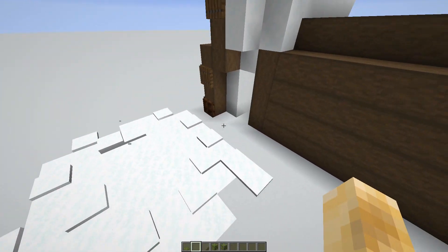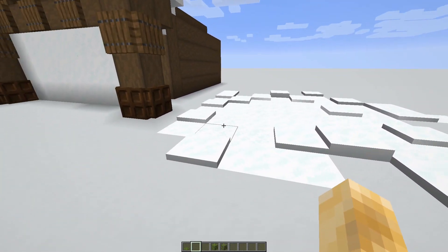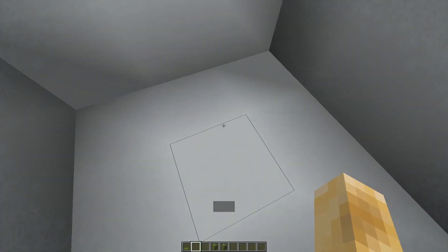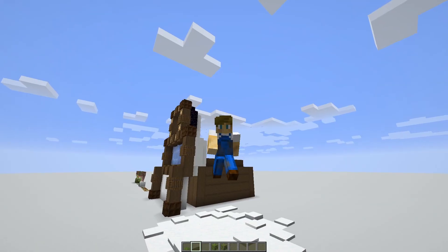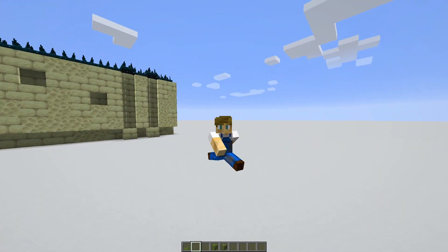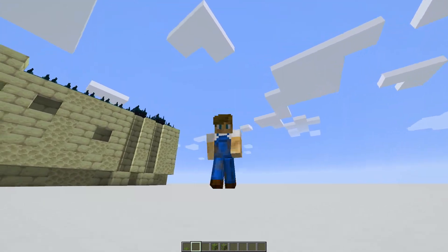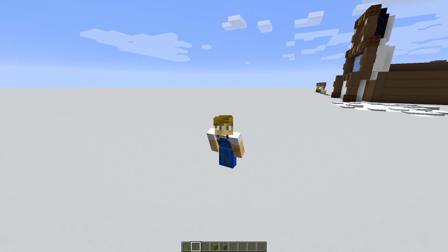Over here is kind of a trap idea. If you just have a snow biome, you could randomly add some powdered snow here, and someone could be walking by and fall into one of your secret rooms. You can have a trap down there or something for them. I'm probably not the first person to think of that, but you guys do what you want with that information.